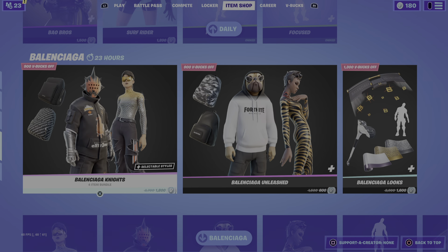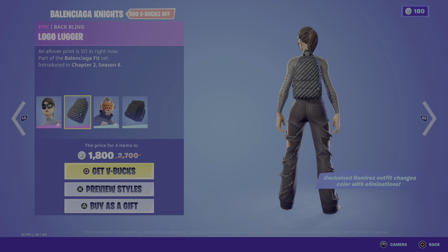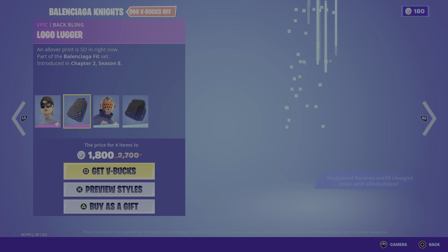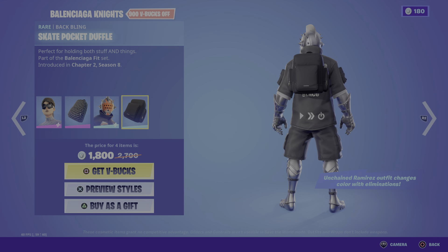We have the Balance skin, so if you're a mobile player, we have the Unchained Ramirez with the Logo Lugger back bling. The Game Night — there's something broken about this one, I'm not gonna say why though. Game Night comes with two credit styles and the Escape Pocket Duffel.